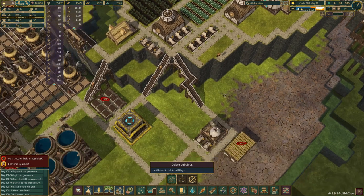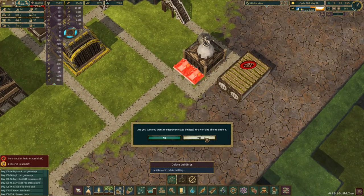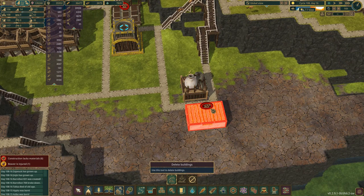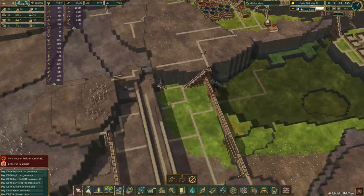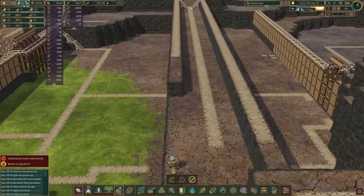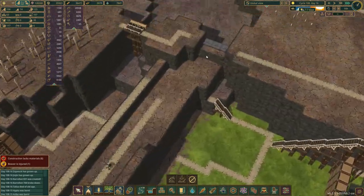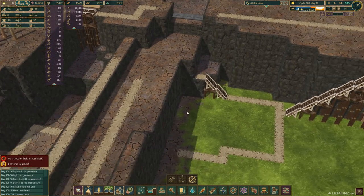We've got loads of medical beds up here, so these two medical beds there can go away. So the only things I've actually got to replace are the healer and that storage building. I'll get those moved. How are we doing over here? We're flying — look at this, we're all the way across. I've got them damming this up, except they can't get to that bit because they've done this bit first, which is, you know, fair enough.